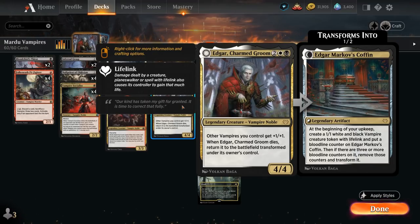Other Vampires we control get +1/+1, and when Edgar dies, he returns to the battlefield transformed under its owner's control, coming into play as Edgar Markov's Coffin — a legendary artifact that at the beginning of our upkeep generates a 1/1 white and black vampire creature token with lifelink. We also put a bloodline counter on the coffin, and if there are three or more counters on it, we remove them and transform it back into Edgar, Charmed Groom, and it won't suffer from summoning sickness so it can attack right away.